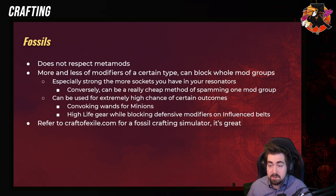Fossils — these do not respect metamods, and they more or less modify an item. They're kind of similar to essences, but it's more like you're building a more specific essence. They have more or less of modifiers of a certain type and can block whole mod groups. For example, a Pristine Fossil will not let any defense things go on — so no Energy Shield. It's especially strong the more sockets you have in your resonators, and can also be a really, really cheap way of spamming one mod group.